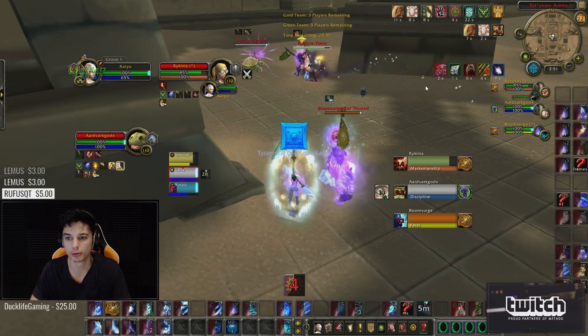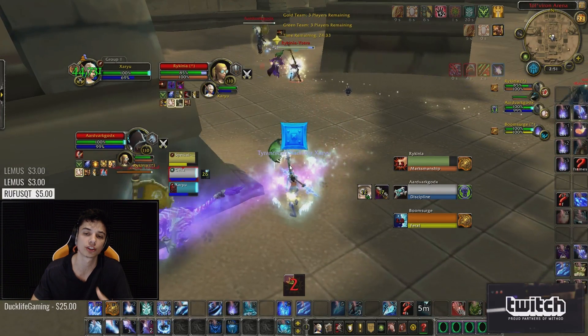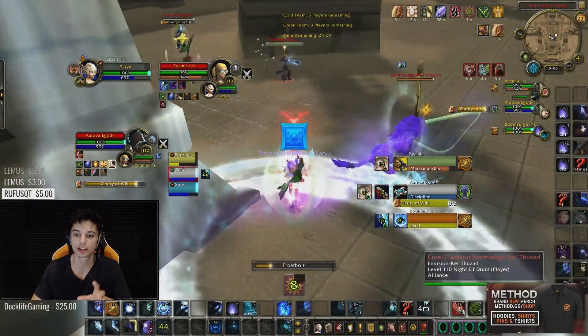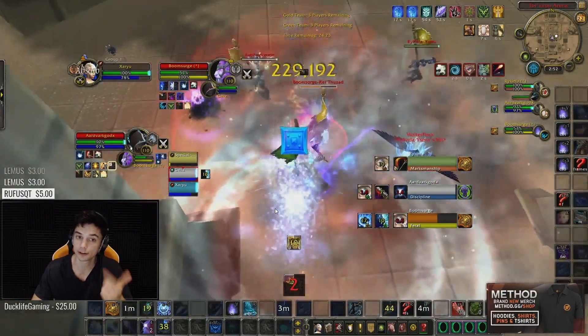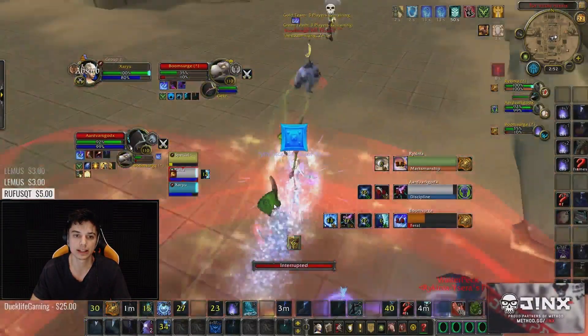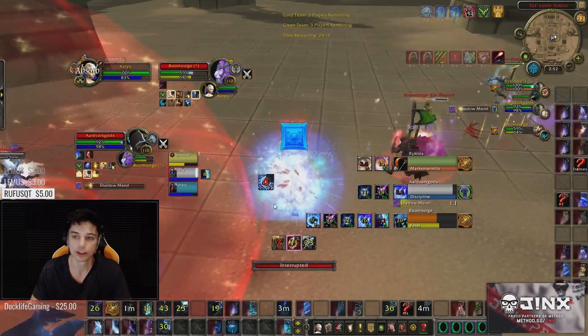We want to keep in mind trinkets, positioning, and constant swap targets. Right away in the opener I get silenced on our go — we get the full sheep out, the feral's feared, and the hunter's being hit, which is great, but I get silenced first so I didn't get to cast anything in the opener at all. The hunter held onto pretty much all of his defensive cooldowns besides Roar of Sacrifice. We didn't get Trinket, we didn't get Human Trinket, we didn't get anything from that opener despite decent triple CCs. As RMP, your openers have to be strong.